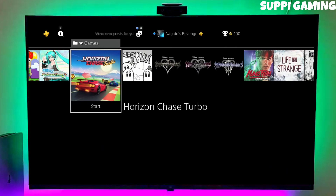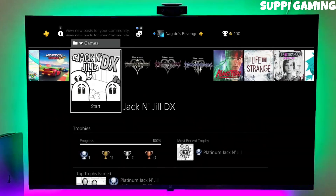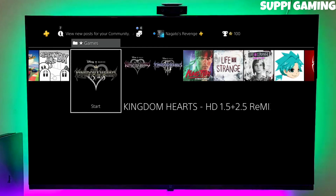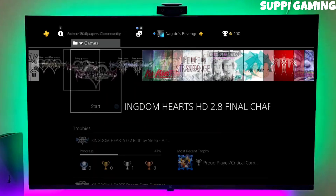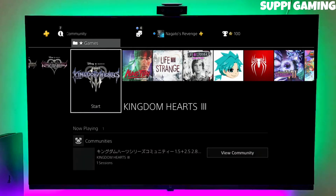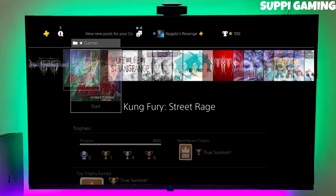First of all, go to this video's comment section — I will give you a download link where you can download your PS4 jailbreak for 10.50 and gold hand. After downloading your gold hand and jailbreak for 10.50, you have to simply open your PS4 and then copy these files on your PS4.